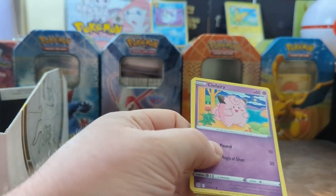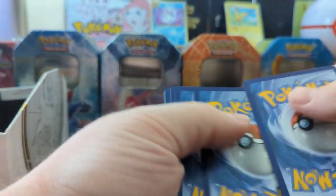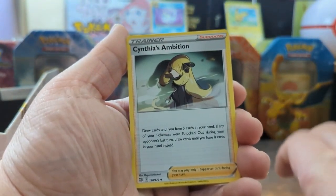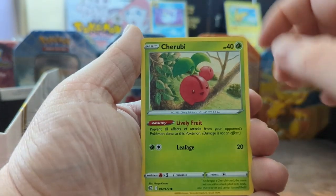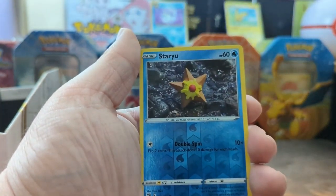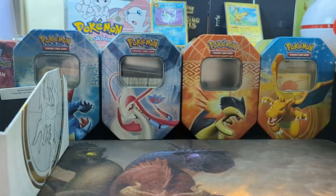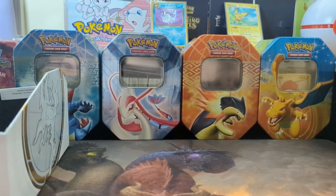We're getting better at opening packs. We have a Starmie, Cynthia's Ambition, Cheren's Care, a Clefairy, a Cherubi, another Sawk, another Corphish, Golett again — Starmie reverse holo — and then Klinklang yet again with a Water Energy. I really like how the energies look in this set. They're more energy-esque, more dynamic — it looks like more of an ethereal orb instead of just a flat design. Really nice.